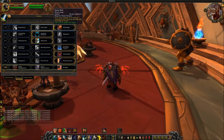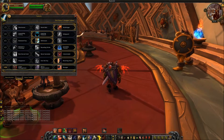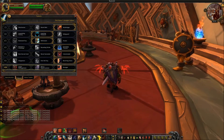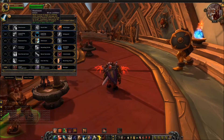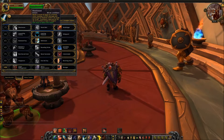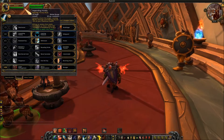Stormbolt is essentially the same — nothing has really changed there, except the range has been reduced by 10 yards, so it's now only a 20-yard range. Everything else has stayed the same. Shockwave is still functioning the way it does on live as well, so the first tier is very much the same.